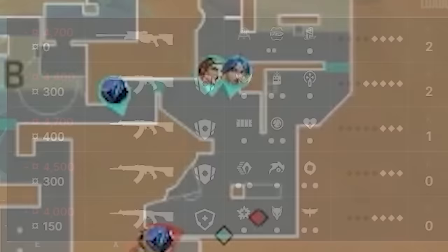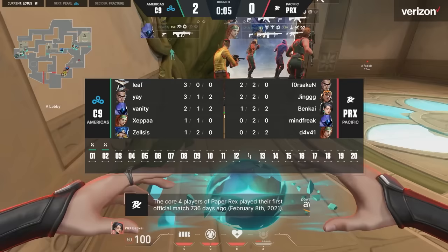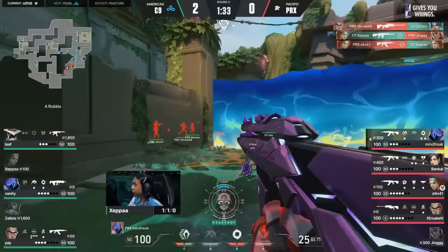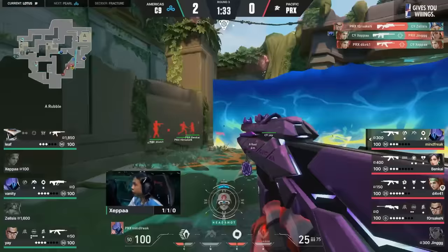All five Paper Rex players are starting A lobby. They know they have the gun advantage and they know Cloud9 likes to heavily fight for A main control, so this round they're going to accept the challenge and fire back. Paper Rex finds the opening pick and slaughters Cloud9's A players. Paper Rex never fails to disappoint — numbers advantage in favor of Paper Rex. Ye wants to make a play to equalize, so he begins flanking from C. Paper Rex start working up A, but Forsaken's game sense is tingling — he looks back at the flank.